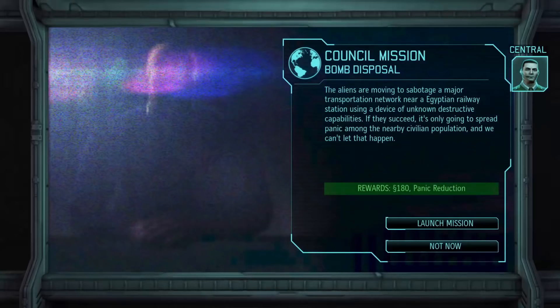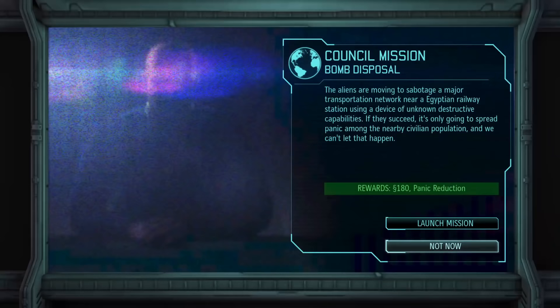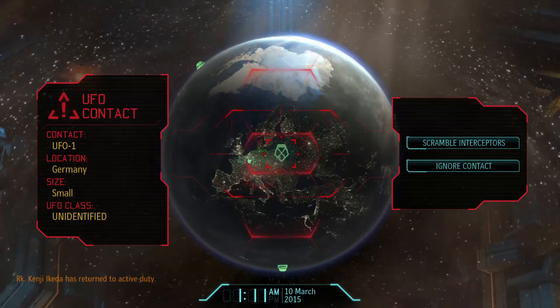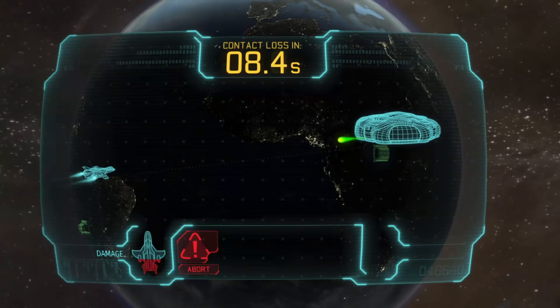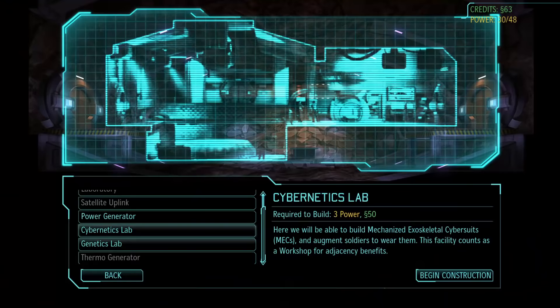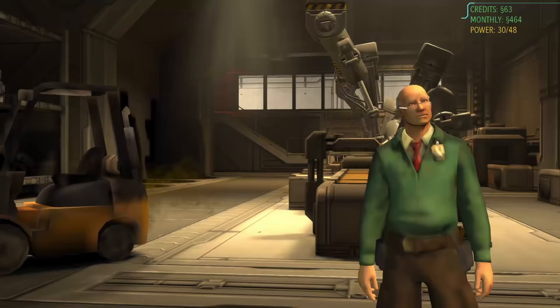First up on the docket will be this adaptive bone marrow, which will reduce Chief's recovery time by 66%. Definitely important, considering we're defenseless if he's out of commission. I've also got hyperreactive pupils researched for increased chances to hit. And wouldn't you know it, the game is gonna show us exactly why. Apparently there's a bomb somewhere and we need to get rid of it, but Chief is still healing — which means we can't get rid of the bomb. Sorry Egypt, I'm sure you'll be fine.